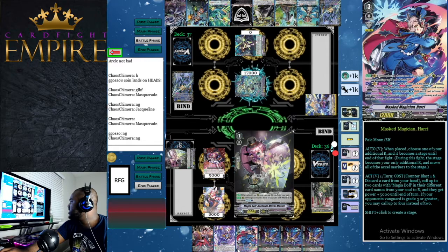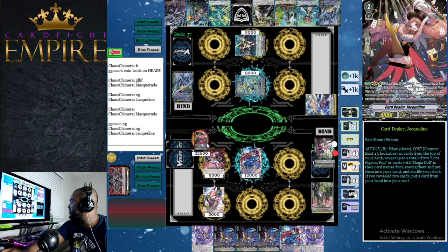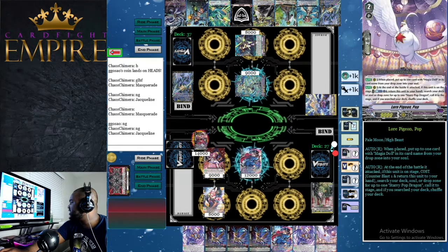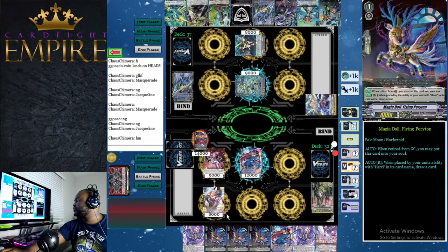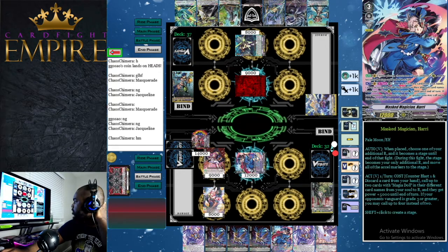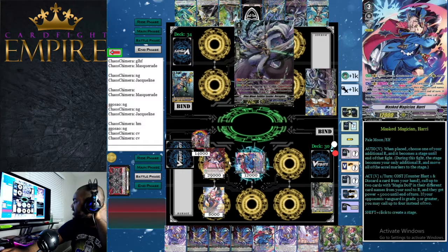We attack for nine with Jacqueline, he takes it, then gets a critical trigger making our rear guard column unable to hit. Opponent rides Galleus and attacks us for 17 — we take it because we want counterblast to use with Harri. We ride Harri, make our Excel circle the stage. We play Jacqueline again since we don't have a Starry Pop Dragon or Lore Pigeon Pop yet — and even if we did we still need counterblast. We go passive this turn holding grade ones for guard value since they go to soul after guarding. We attack for 12 and check double crit again.